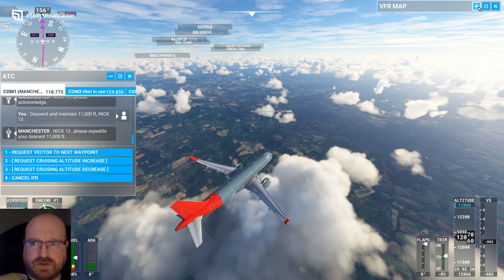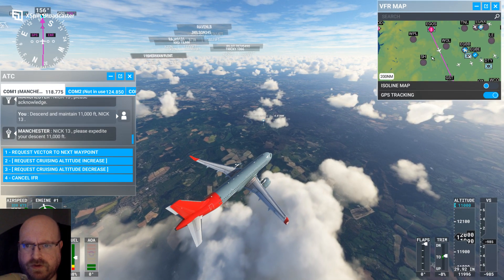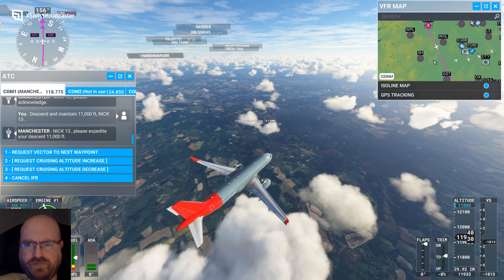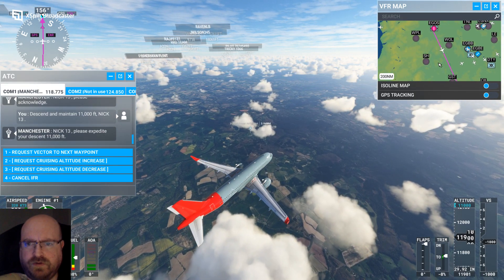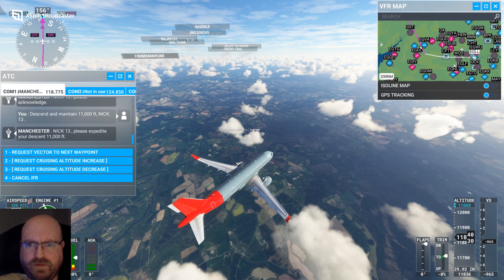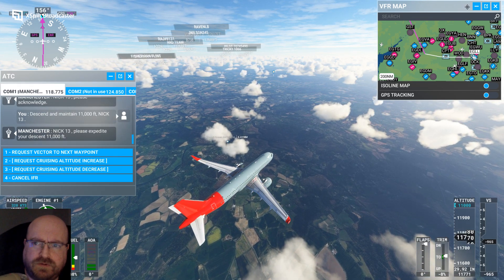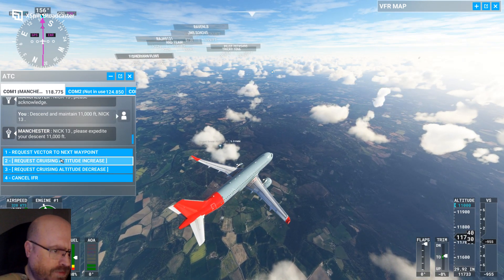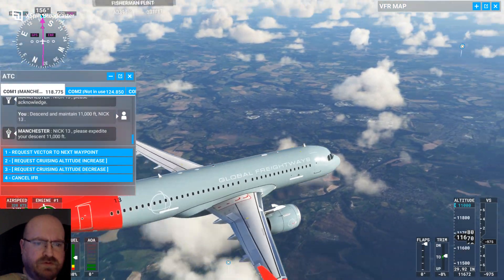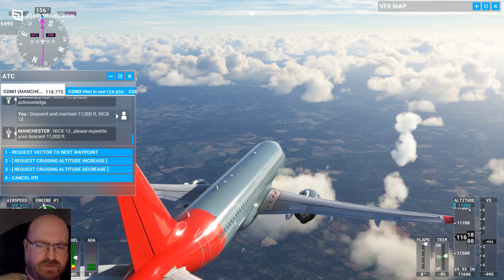Continuing to head south now. Checking our VFR, we can see we're on the pink line now and we're heading down towards Bristol — I'm not quite sure if that area is Swindon. We're still flying — flying is good, everything's fine. We're dropping down now, nearly at 11,000 feet.